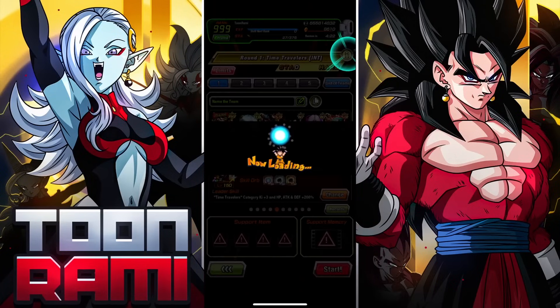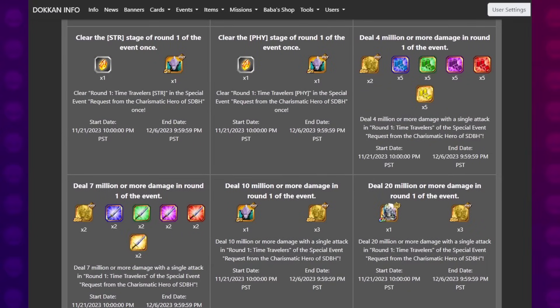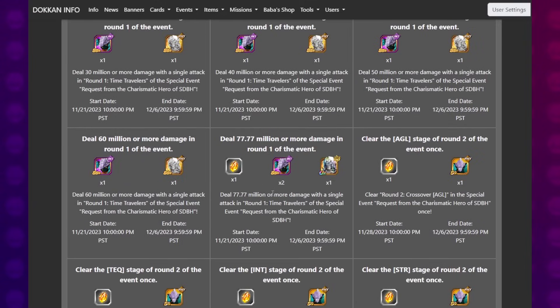What up, DoeConnors! Today we're going to be trying out this new event that I still haven't been able to test out. This is the Request from the Charismatic Hero from Super Dragon Ball Heroes. It turns out it's basically just a nuking event. If you've seen the missions, you would already know that there are certain missions that require you to score 77.7 million.